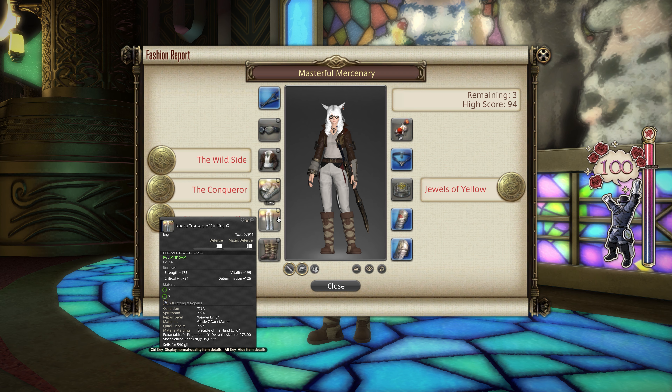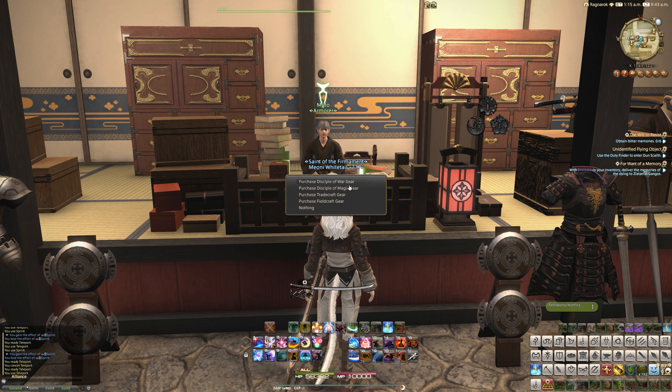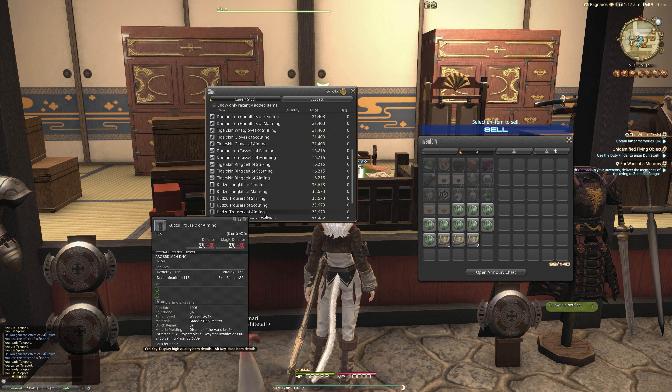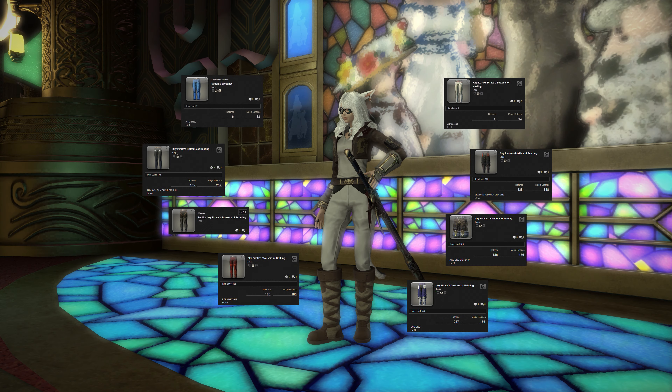For the legs, I went with a vendor purchased piece of gear — the Kudzu Trousers of Striking, available from Muto Incagane of the Disciple of War level 64 tab. I chose these as I'm going for a bit of a striking theme with my samurai here.